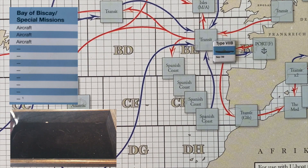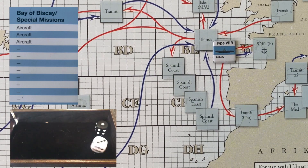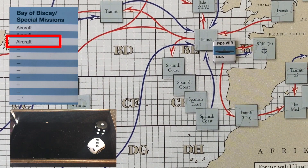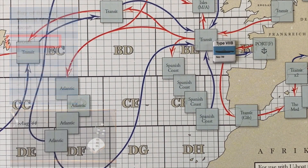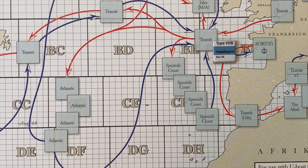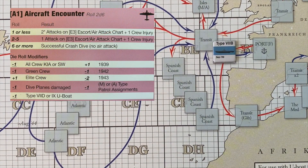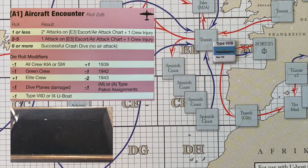Heading out of our U-boat pens into the Bay of Biscay, we're looking for a large number to avoid aircraft contact. We get a four — our luck may have run out. Aircraft encounter! We are going to need to crash dive. The die roll has no modifiers; it's straight up in 1940 and 1941. We need to roll a six or greater. We get a five. Our luck has definitely run out — one attack has hit and one crew injury.